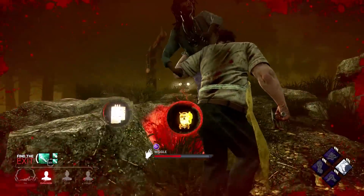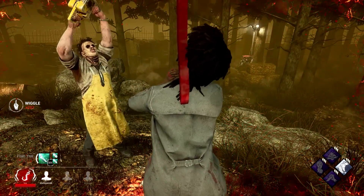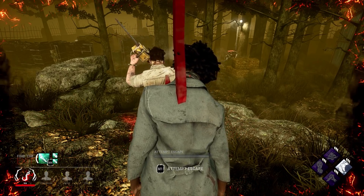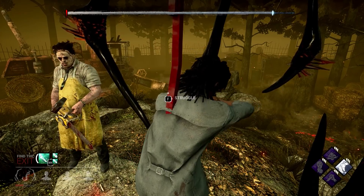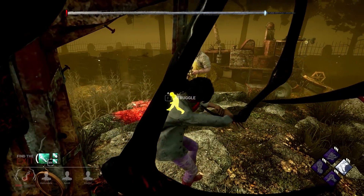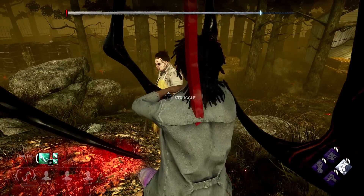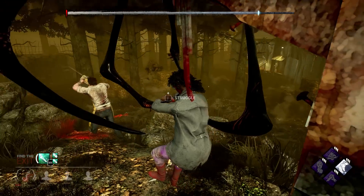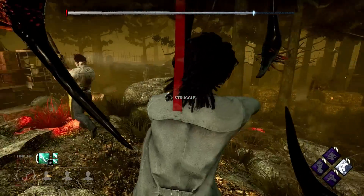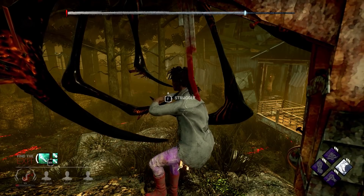He has Iron Grasp, but he's not bringing me to the basement so it's fine. He's probably gonna face camp me — I'm gonna expect this. Yep. I'm getting face camped. Well, I'm dead and I accept it. Like, they can't get me here — there's no way. If someone's gonna save me, either I'm gonna die again or that guy's gonna die. You can't save someone when you're on a hook against a face camping Bubba. Face camping Bubba is literally the strongest killer.